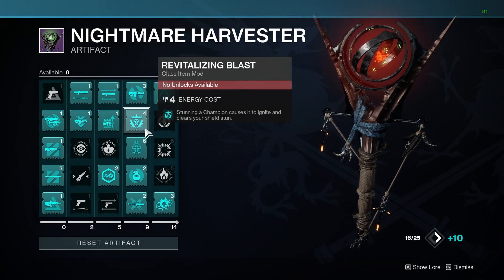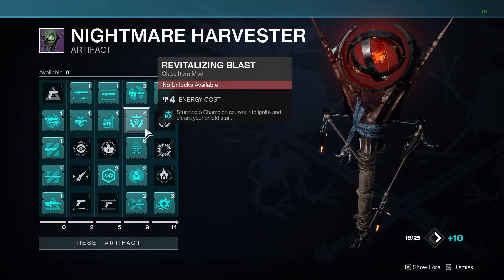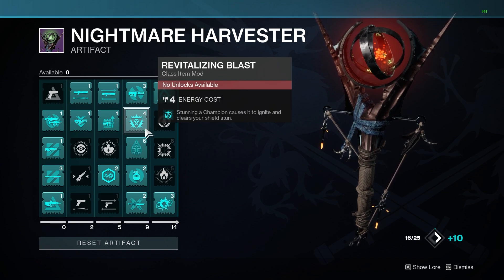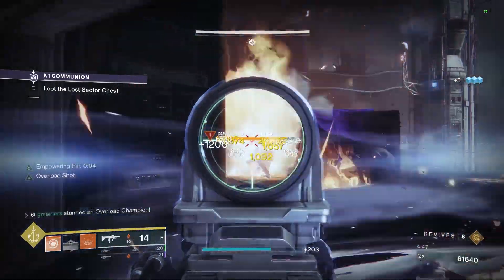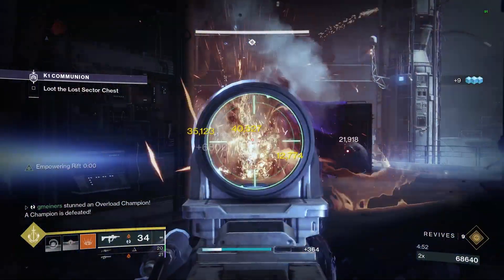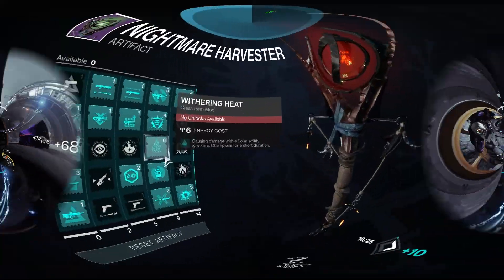The first of these two mods I covered slightly in a previous video, which is Revitalizing Blast. The main feature of this mod is that you can cause champions to ignite each time you stun them. Ignitions deal a ton of damage, and in that video I went over how you can chain these ignitions using stasis and some Solar 3.0 fragments.